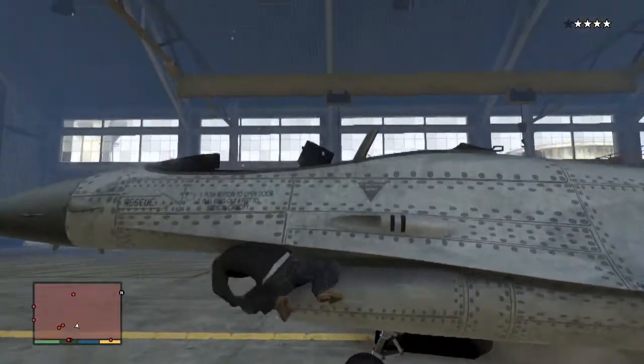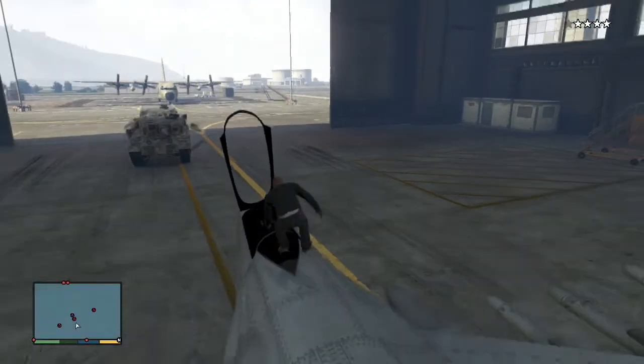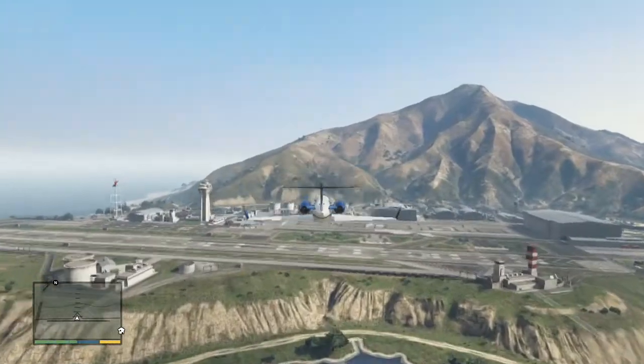I've seen a lot of people try to drive in from the front or parachute in from a high altitude. I personally have had a lot of success using these two strategies: driving in from the back and flying in at a low altitude.